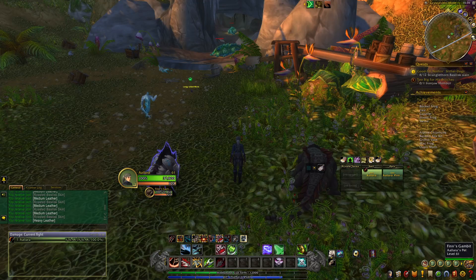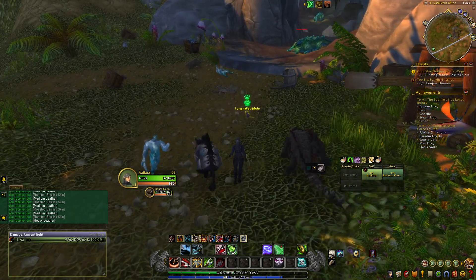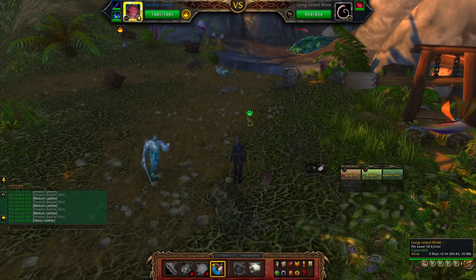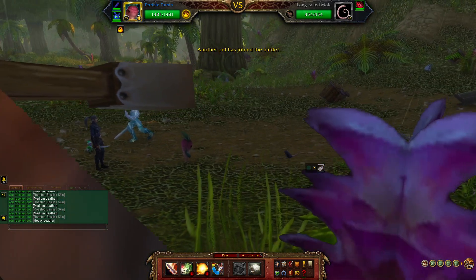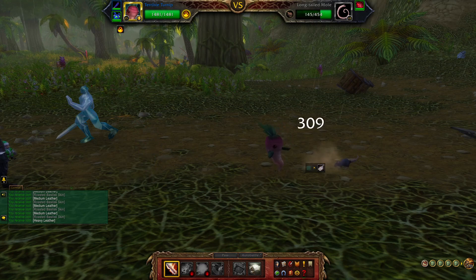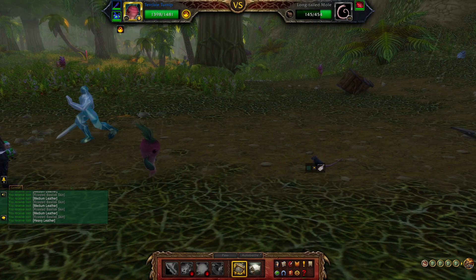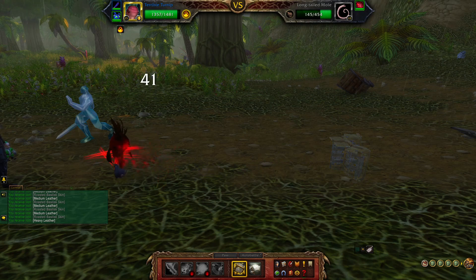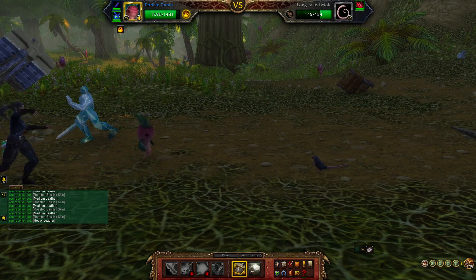Once you have found the mole of your liking, battling it is business as usual. Nothing special is required, although I do enjoy using the Terrible Turnip because it keeps you from dropping the battle pet you're after below one health. After that, I always have Father's Winter Helper because he makes me happy. I also want to point out that if you battle any of the other pets around here, you do have a chance for the long-tailed mole to be part of the battling group, so you can find him other ways without just having to find him running around.